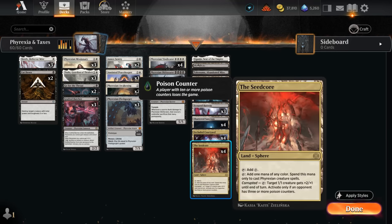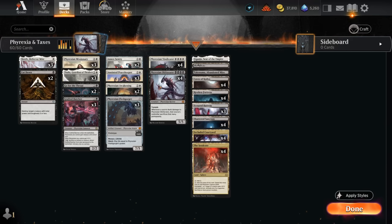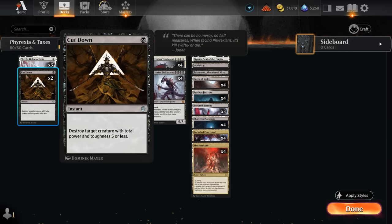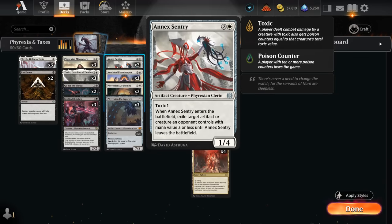Looking at the rest of our deck, we've got plenty of other Phyrexians that benefit from mana fixing from Courtyard and the Seed Core. At one mana, Scralv can be very important to protect powerful four-mana creatures. At two mana, Phyrexian Missionary is a two/three with lifelink — not bad against red — and later can be kicked to get back one of our four drops from the graveyard. We've also got three copies of Grafted Butcher, which gives our Phyrexians +1/+1 and menace until end of turn when it enters, and can even be retrieved from the graveyard. For spot removal we have two copies of Cut Down and two copies of Go for the Throat.